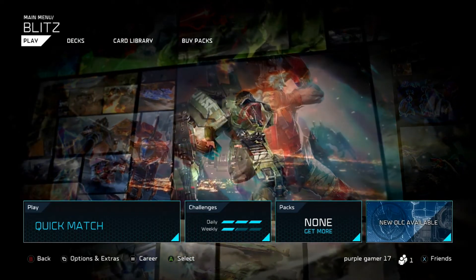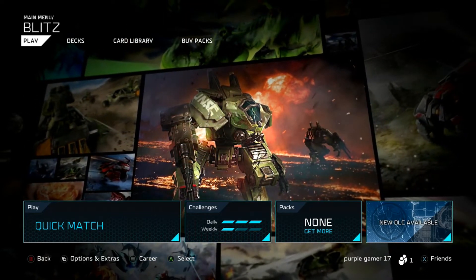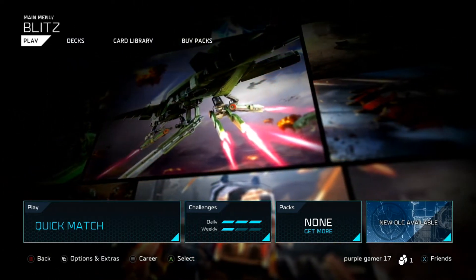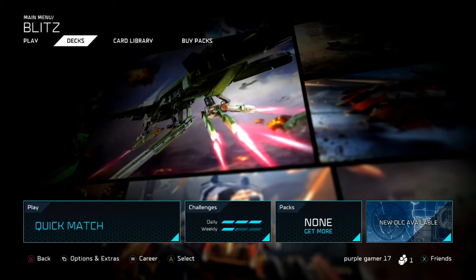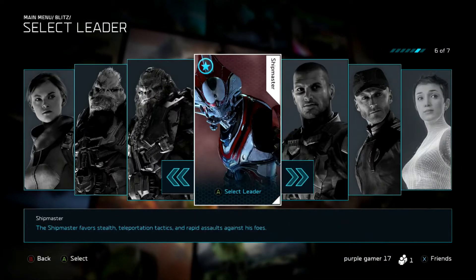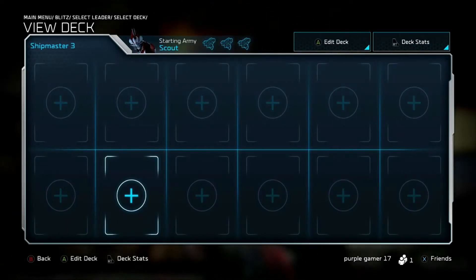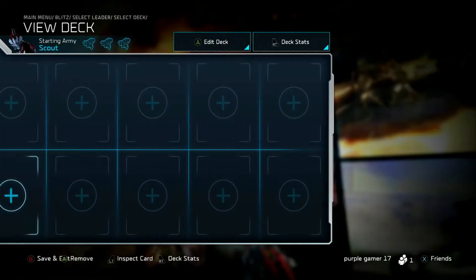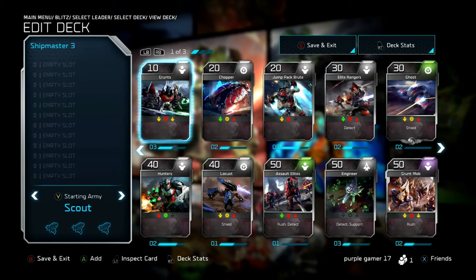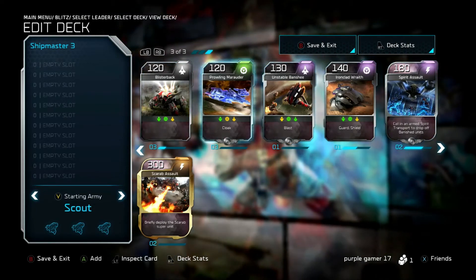Although my deck building strategies are not the best, it could be different depending on your play style. This is how I build my decks, and it usually works fairly well for me. So I'm just going to build a deck for the Shipmaster real fast because he's my favorite leader for Blitz. The first thing you kind of want to do, in my opinion, is choose which one or two massive cards you're going to want to play with.